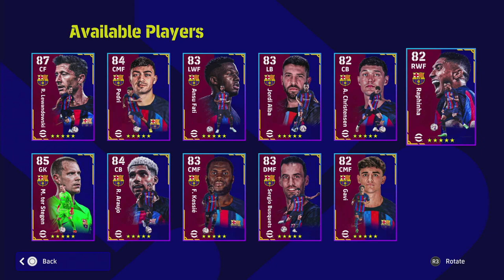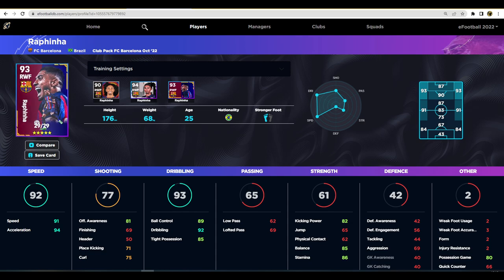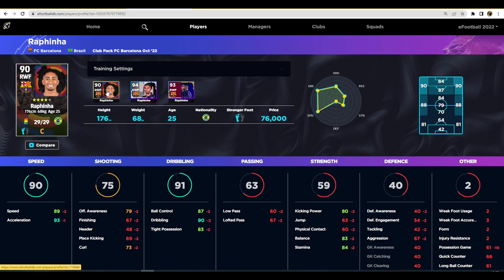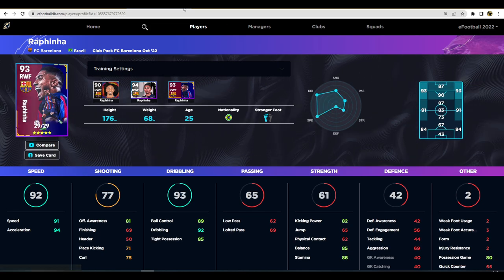Last but not least we have Rafinha, who we also mentioned in the other review. He tops out at 93 overall with a 29-level overall rating. Comparing the standard card to this one - even though they have the same player levels, this is a way better card. The other version only has 23 levels to go. The key difference this card has is the dribbling, which is insane. This is the best version of him out there by a good bit. The speed, acceleration, and dribbling here - he seems very similar to Dembele and I'm really keen to test him out.